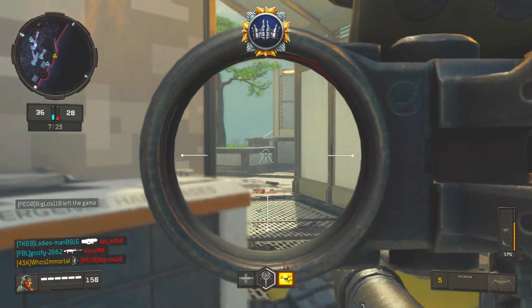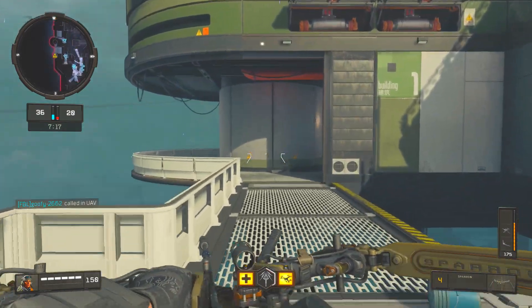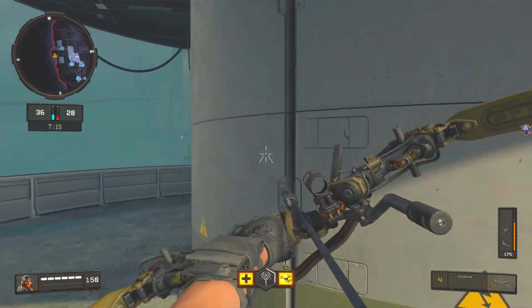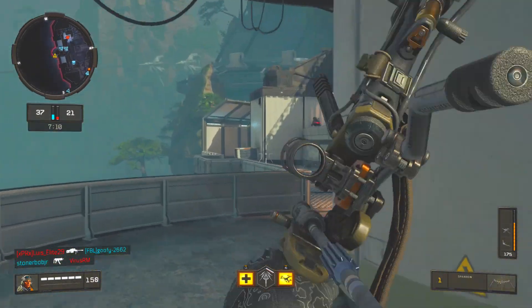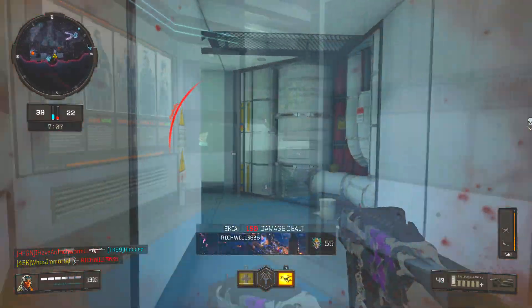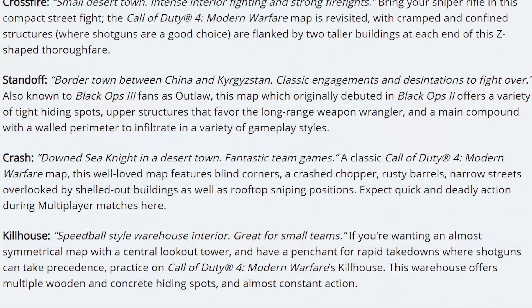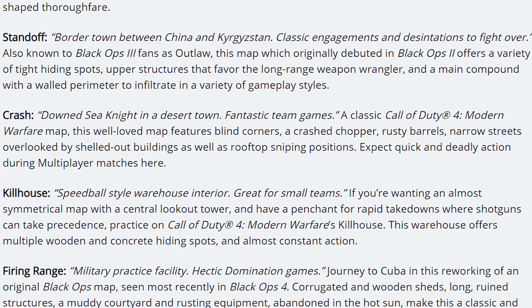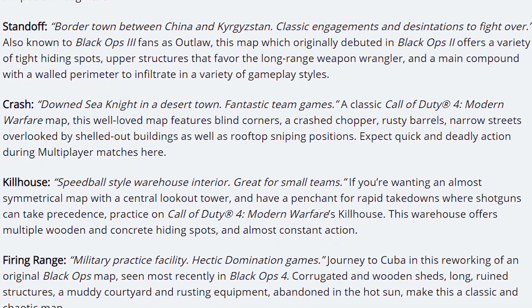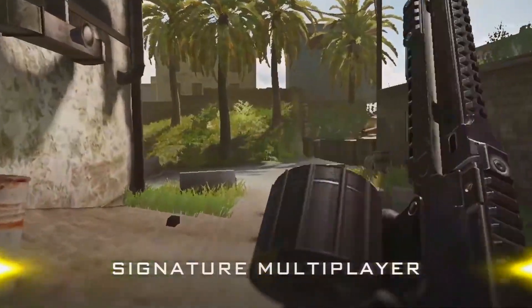With iconic multiplayer modes like Free For All and Team Deathmatch come iconic multiplayer maps, and with the crossover between the Modern Warfare and Black Ops universes, there are some very interesting scenarios to come across in-game. So far, our confirmed map list is comprised of Crossfire from Modern Warfare, Standoff from Black Ops 2, Crash from Modern Warfare, Kill House from Modern Warfare, and Firing Range from Black Ops 1. We have also seen Hijacked and Nuketown in the trailers, so I would expect to see those maps included as well.